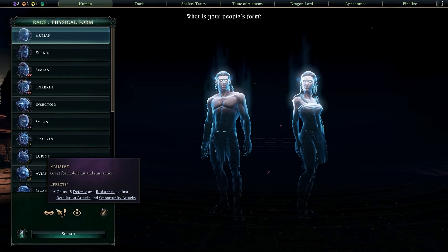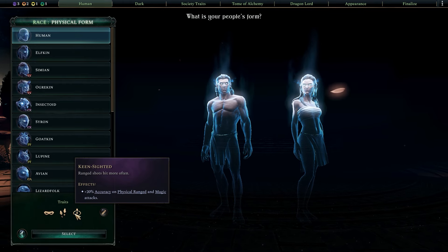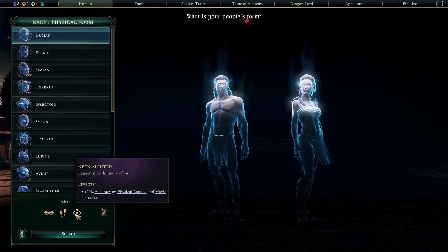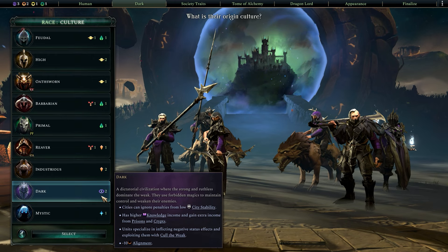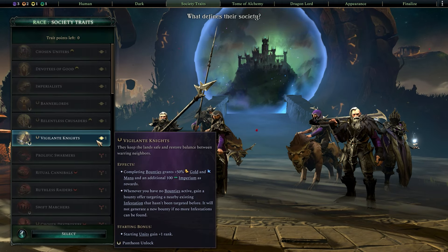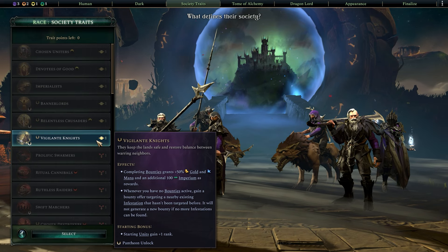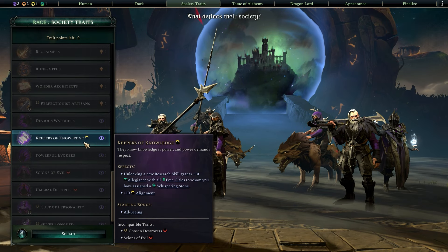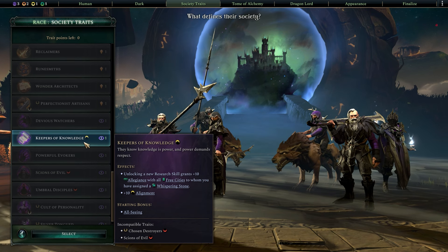The form traits are Elusive, Light-Footed, and Keen-Sided — very mobile, sneaky racial units good at disengaging. The culture is Dark; we are picking them due to their research boosts and their Cull the Weak ability. The society traits are Vigilante Knights and Keepers of Knowledge. One gives a source of Empyrean income and the other makes vassalizing free cities easier and boosts your knowledge income.